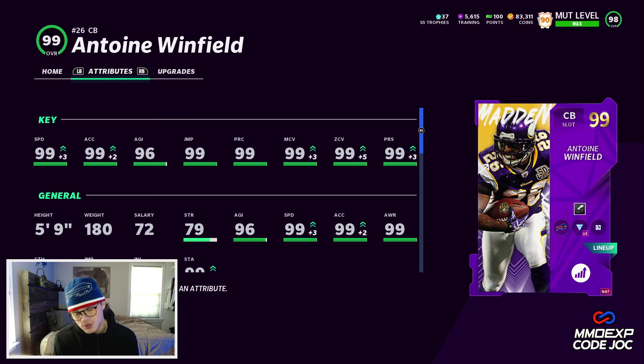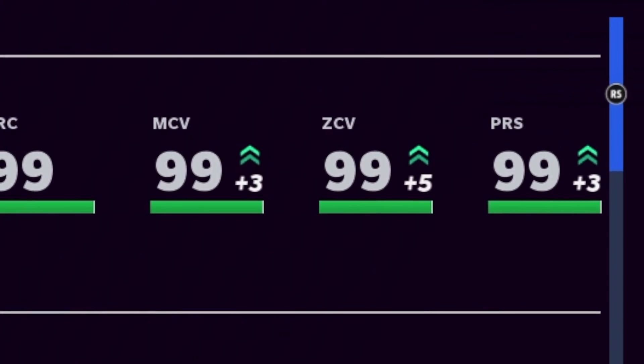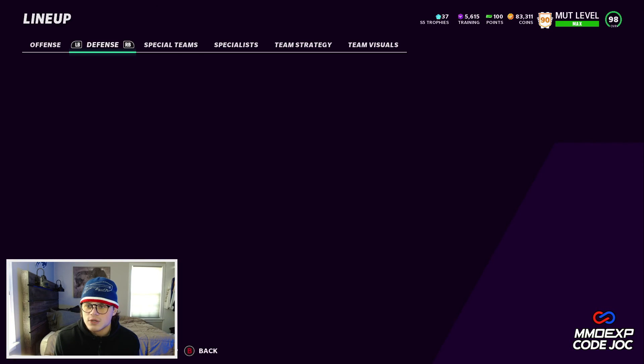Starting with Antoine Winfield — he's 5'9", 180 pounds, so on the shorter side for a corner, but he's got 99 speed, 99 acceleration, 96 agility, 99 jump, 99 play recognition, 99 man, 99 zone, and 99 press. Winfield is just an absolute goon.